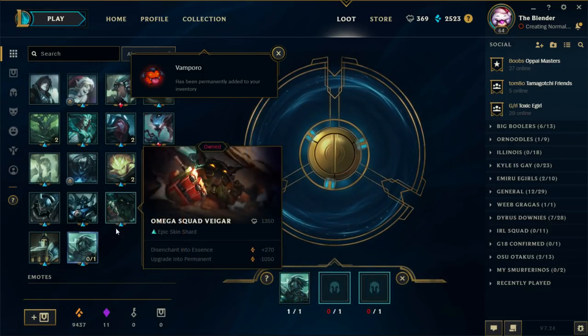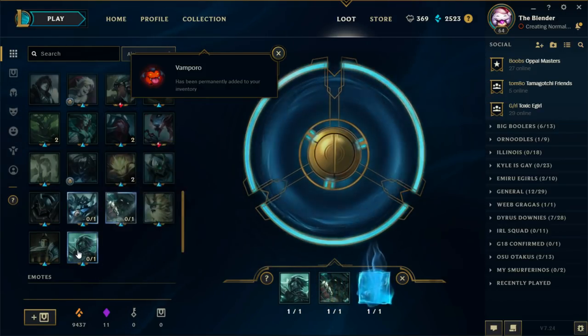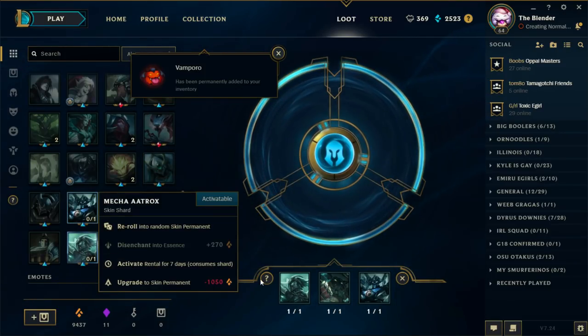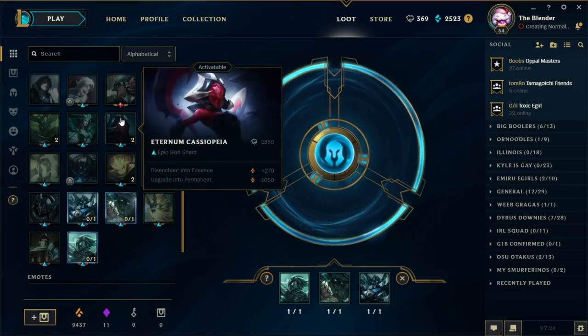Let's go ahead and reroll some of the legendary skins — Omega Squad and Mecha Aatrox. Eternum Cassiopeia — oh, that's actually a new skin, that's sick. Definitely upgrading that.